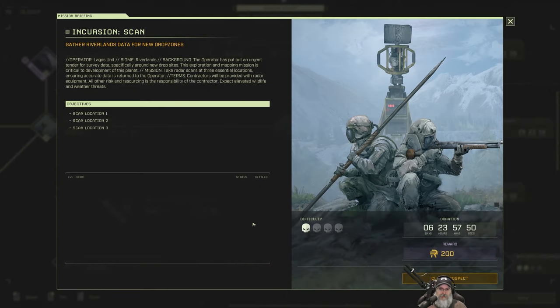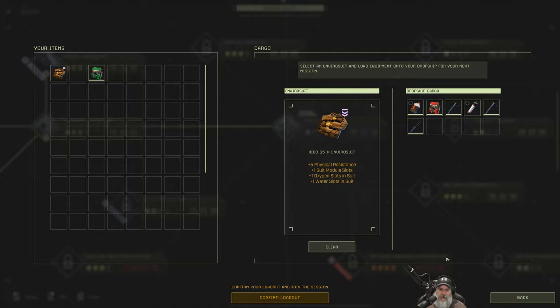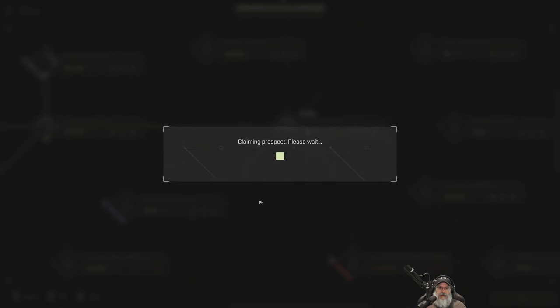They want terrain scans from some of the new territory coming online so they can chart new drop zones. It's a whole new world out there, but not till you get the data they need. This is probably going to be the usual scan — get charged by animals — but because it's the Riverlands, I think we're going to want at least a shotgun and probably a bolt rifle. It says it's only one skull difficulty and gives us seven days. Let's just do it. We're going to switch out for this backpack. Confirm loadout, and let's rock and roll. I'll see you guys down on the planet.